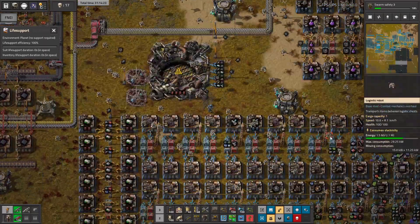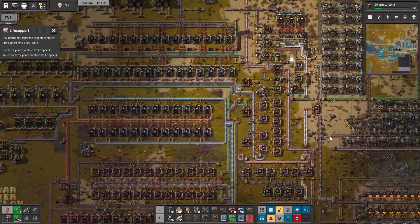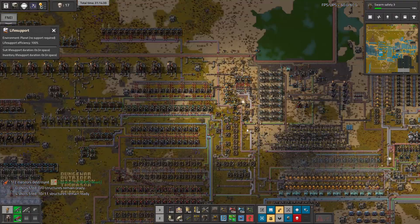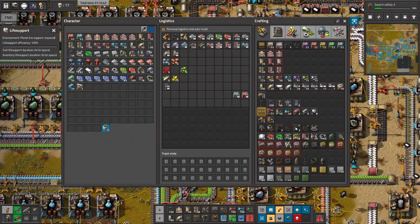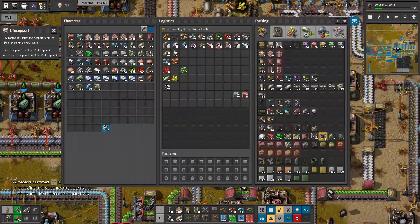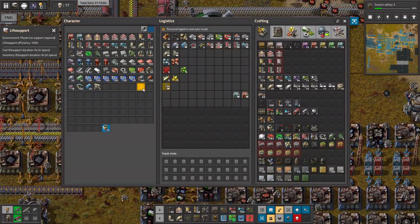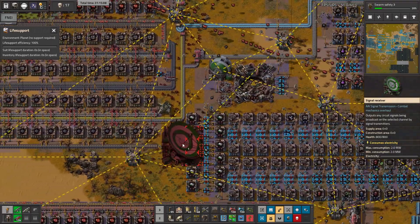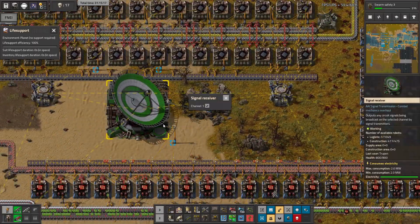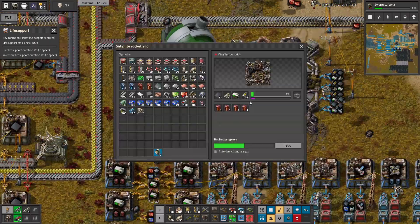I'm just gonna try with this — signals, transmitters and receivers. Maybe it's gonna do something. So I need big engines. What happened here? Okay, it didn't hit our base — that's cool. So let's grab those guys. And receiver, and transmitter — transmitter needs the batteries, so let's grab the batteries. Connect this to the power. Okay, I have no clue what this is doing, and this thing is pretty huge. So let's place it here. Yeah, channel one — let's keep this as channel one. This is channel one. And this is still not going.